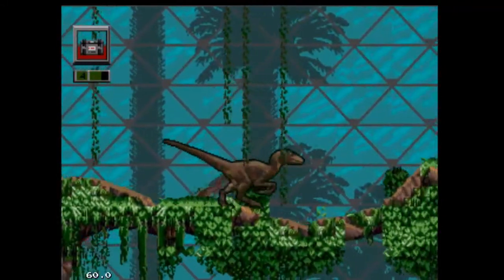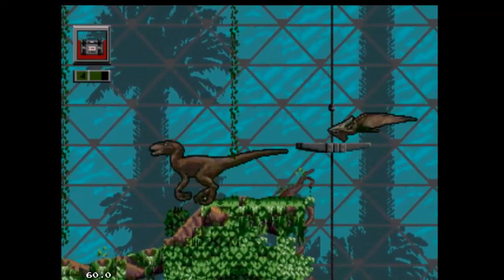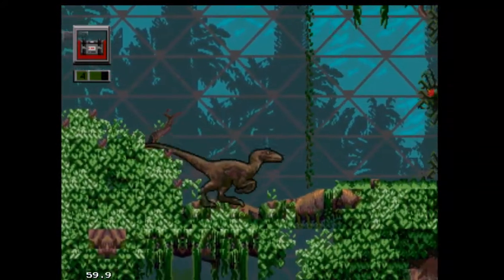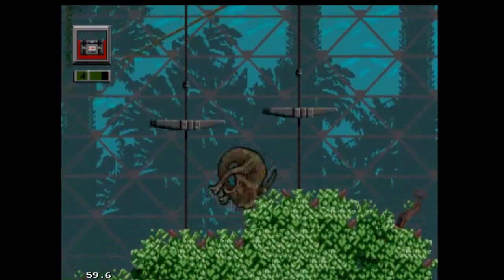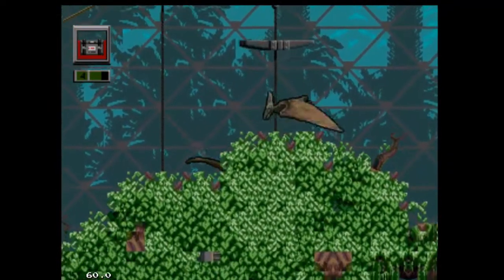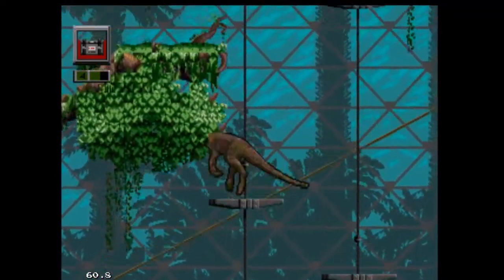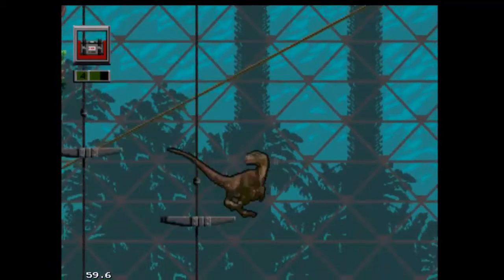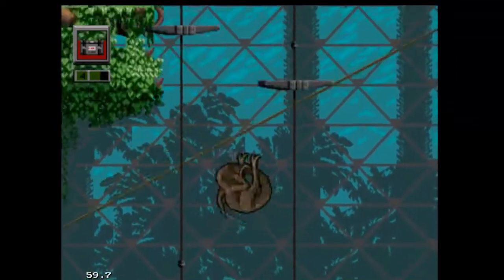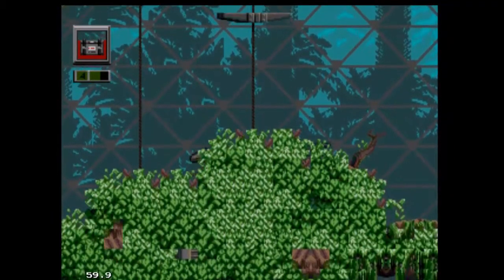A lot of the platforming is going to require these double jumps, though they're not a pain to pull off. You have to hit A to eat food, and that restores health. I have a feeling when it comes to jumping, Grant's gonna be useless — he was semi-useless in the last Jurassic Park game we played. These platforms move way too fast, and that's another complaint.